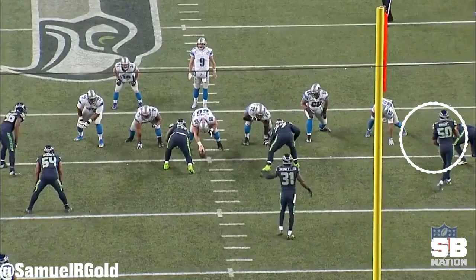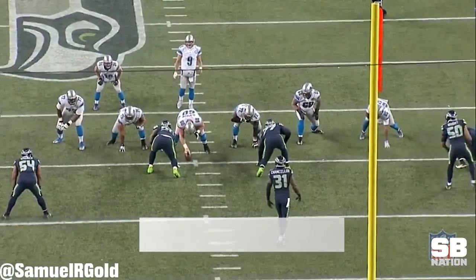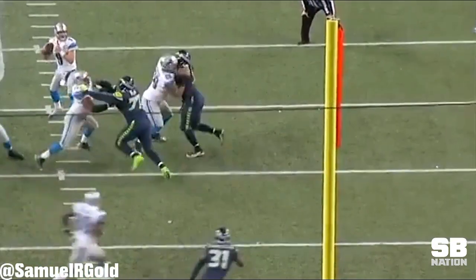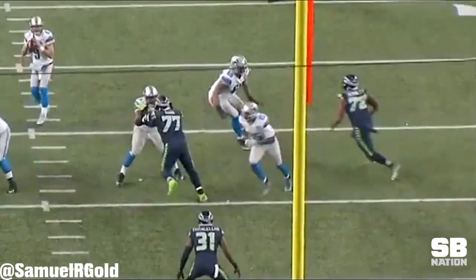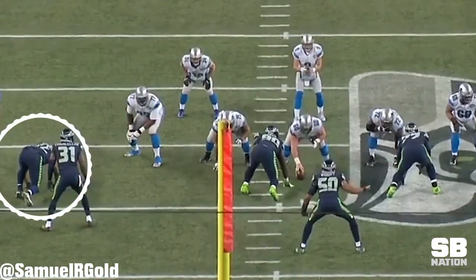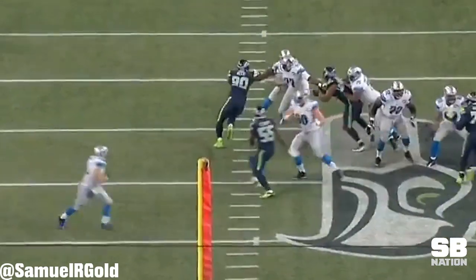While Bennett does have some moves that he relies on, there are times when he stalls since he takes too many steps attempting to set up his pass rush. In this play versus the Lions, Bennett rushes as a wide nine end and takes six steps setting up his bull rush. Anytime he takes more than four or five steps before initial contact, there is a good probability that his pass rush will fail. Here's another example in the same game where Bennett stays too vertical, takes too many steps, and doesn't threaten the offensive tackle in either direction. This is the reason why the blocker can counter and wash him out of the play.